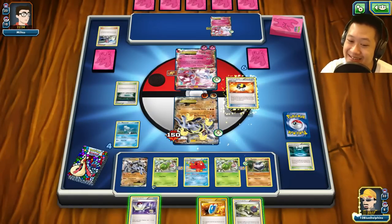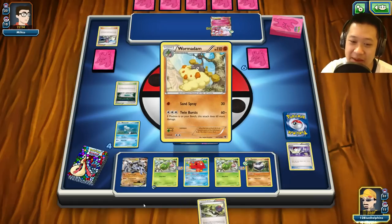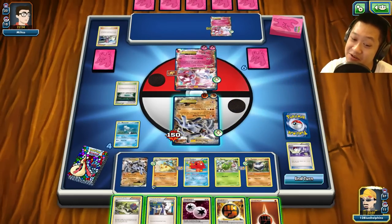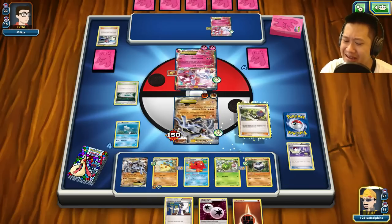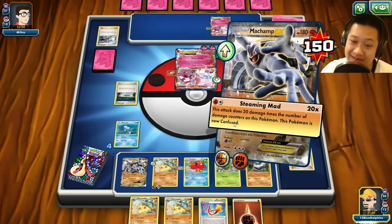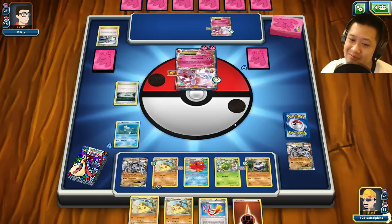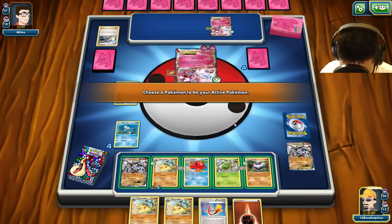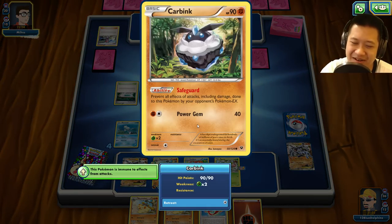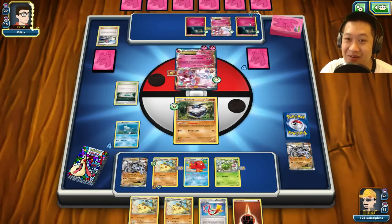Lots of energies — I like energies. We got another Wormadam. I don't want to lose these cards, so no Sycamore yet. Steaming Mad, don't knock yourself out. Carbink is out — my opponent can't hurt this Carbink, not with Gardevoir. There it is. Once Gardevoir comes out, it will be able to two-shot Carbink with Muscle Band. Time to get to work. The Diancie's Wonder Stage can't do anything to Carbink unless there's a Hex Maniac.